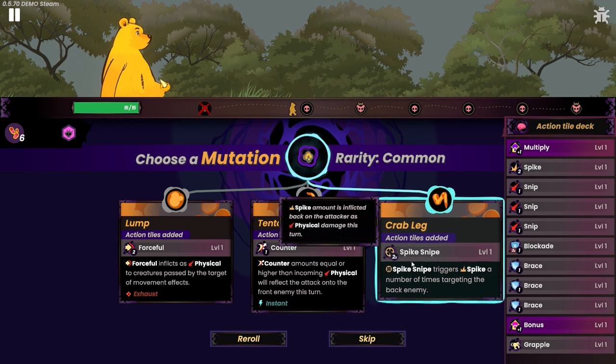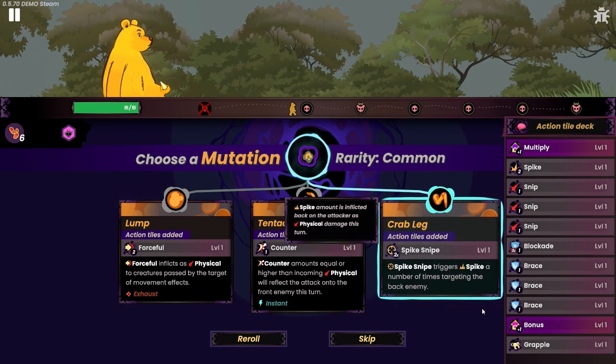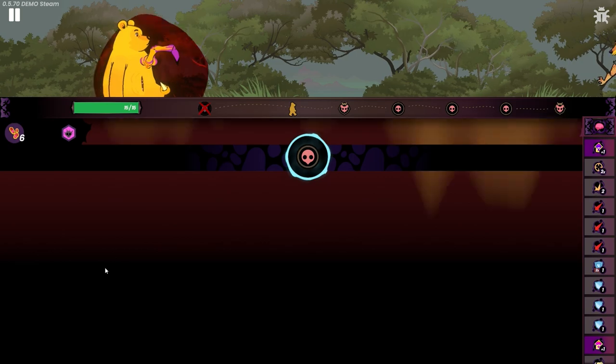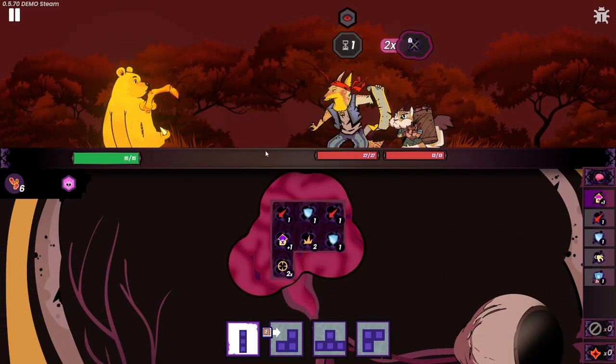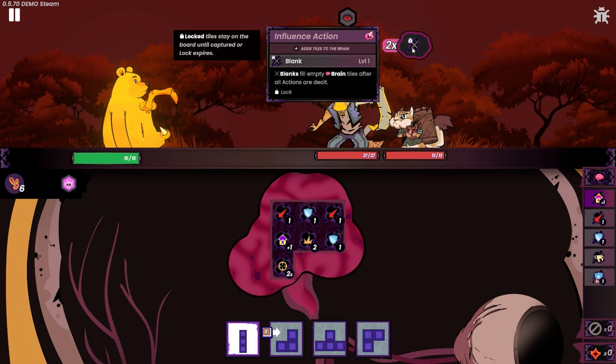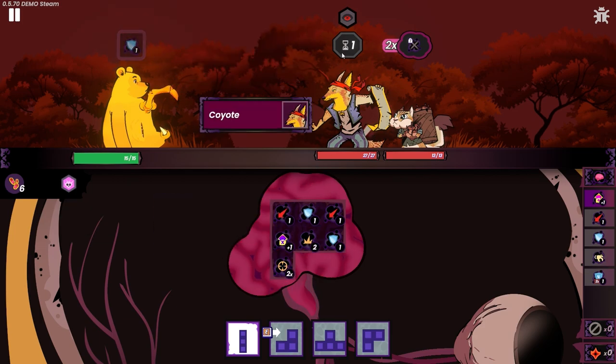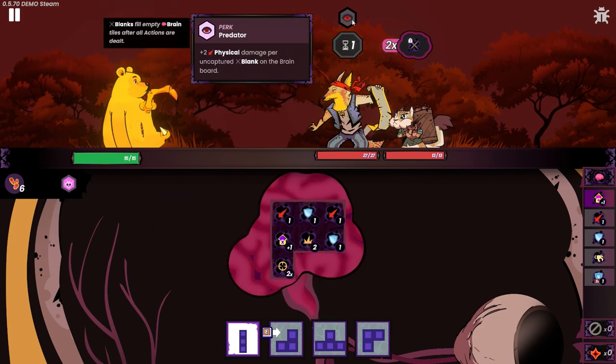I'm really torn between the tentacle and the spike snipe. I think I'm gonna go spike snipe just because I'm looking to get more spikes. Holy shit, who are these guys? A coyote and a chipmunk. Oh god, what the hell is he doing — he's gonna give me two blank tiles. That sucks. This guy's a predator — plus two physical damage per uncaptured blank on the brain board. This tag team fucking sucks.